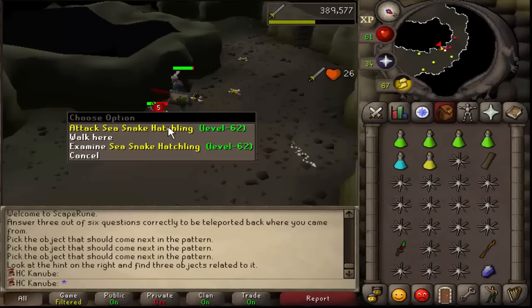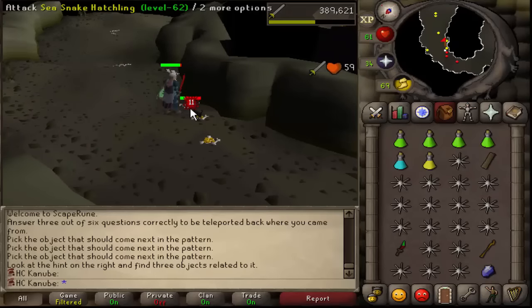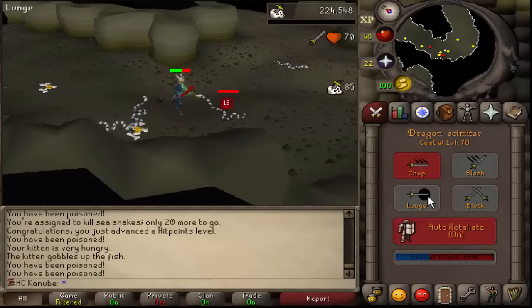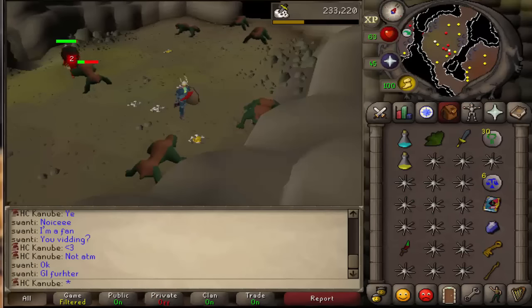I don't think I've ever gotten sea snakes as a slayer task until now — sea snakes, weird. 58 slayer! Shoutout to Swanti who asked me if I was a bot and I told him I wasn't.